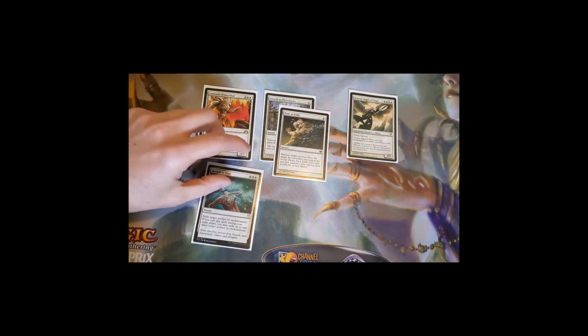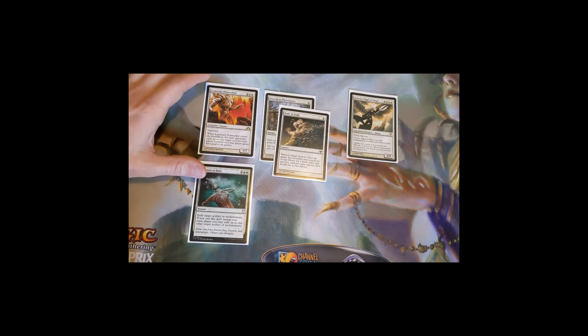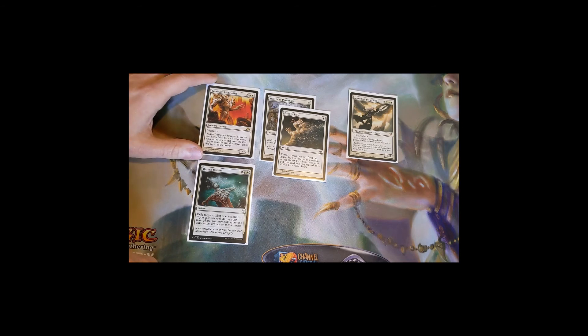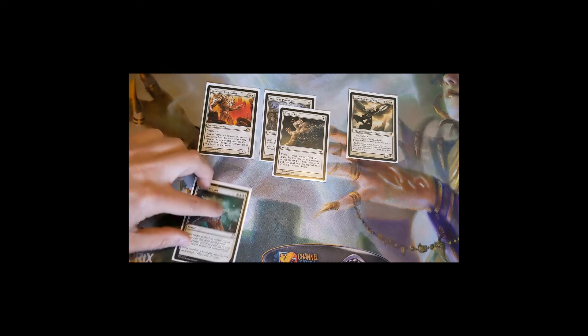Return to Dust is a four-mana instant: exile target artifact or enchantment, and if you cast it during your main phase you may exile up to one more target artifact or enchantment. Most of our mass removal destroys rather than exiles, so Return to Dust fills the gap for indestructible artifacts and enchantments like Darksteel Forge. Casting it in your main phase nets you two exiles for the price of one — great flexibility.